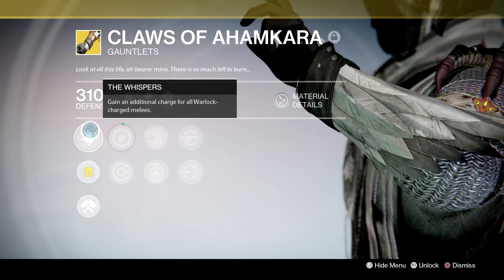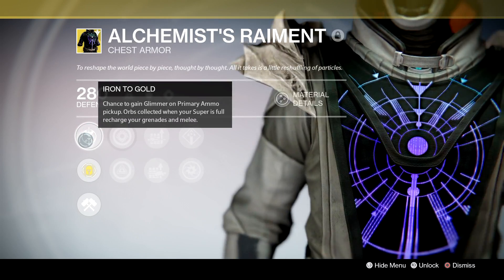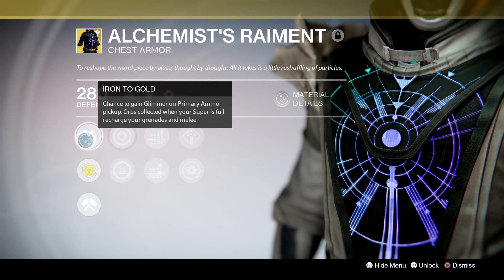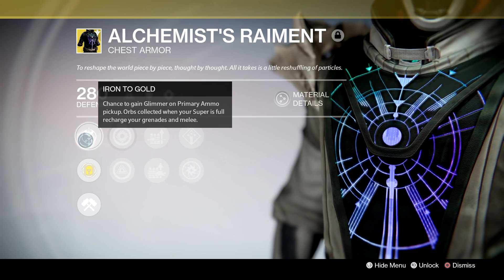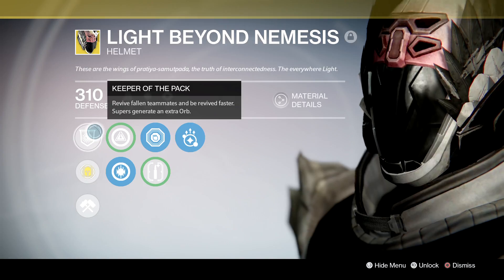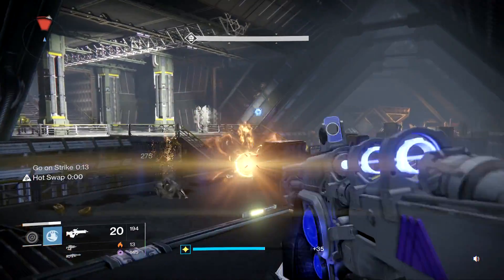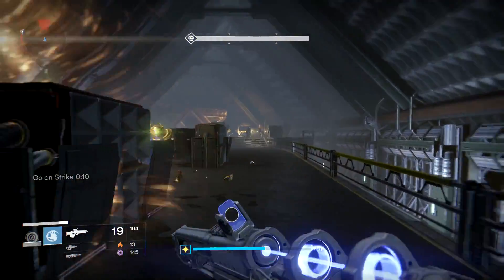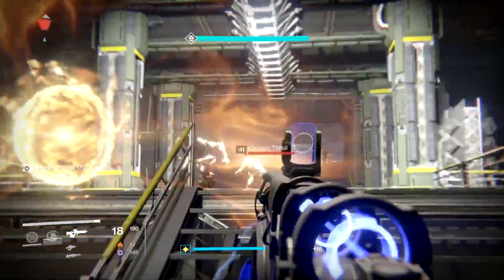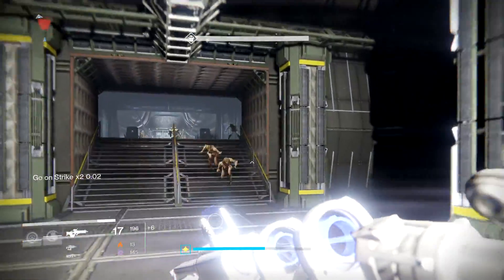One of the exotics I recommend for Sunsinger is Claws of Ahamkara for that extra Scorch charge, especially if you're using Sunburst. Another exotic I recommend is Alchemist Raiment — if you are using Fireborn as an insurance policy, at least you might as well recharge your grenades and melees; there are going to be a lot of orbs you're not picking up and it would be a shame for them to go to waste. My final choice is Light Beyond Nemesis simply for the extra orb. I hope you've enjoyed this series of videos preparing you for King's Fall. The only other recommendation I can give is to just go have fun — raiding is some of the most fun you can have in Destiny, so grab a chill party and jump in. Leave your thoughts in the comments below, drop a like if you can, and subscribe for more Destiny content.